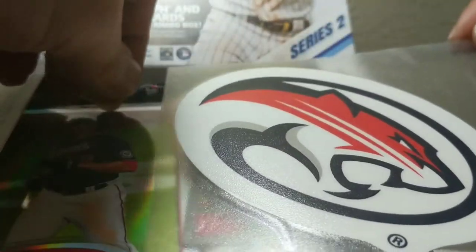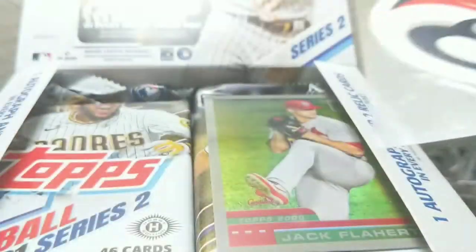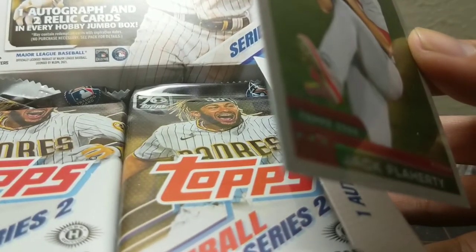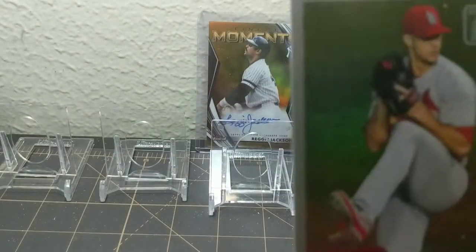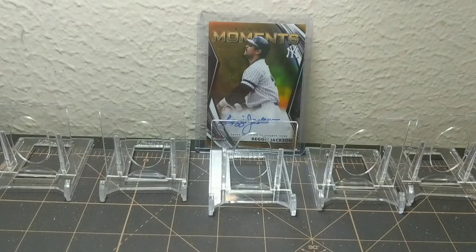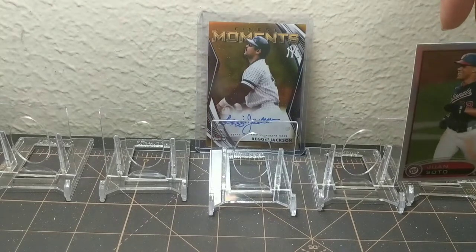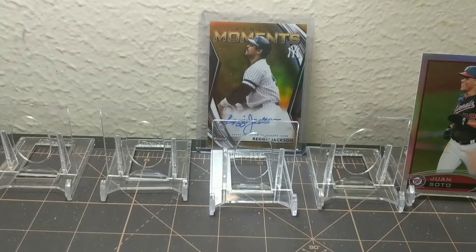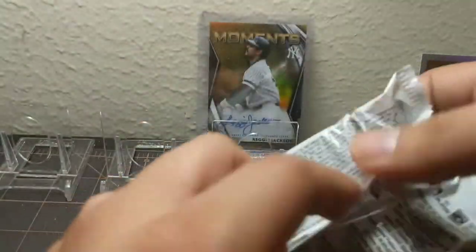Nice — we got a Juan Soto and a Jack Flaherty. The local Irish star — I just like saying his name. Here's the back of these nice chrome cards for the 2000 Topps design. I started collecting in 2001 so I didn't really see this design — that's pretty cool. A lot of people are really high on Juan Soto; he was pretty great last year. We are guaranteed one autograph and two relic cards — one of which will be a manufactured relic.